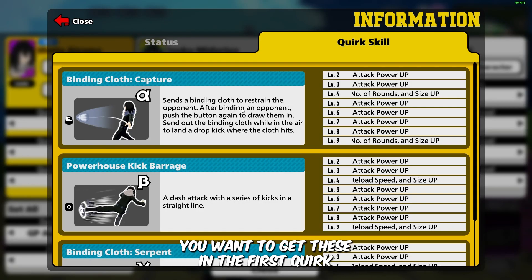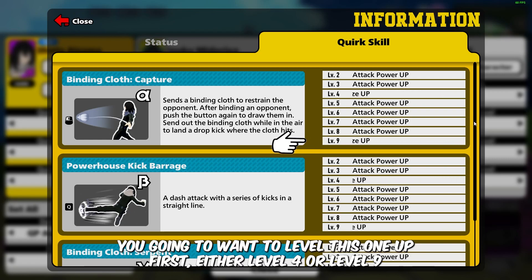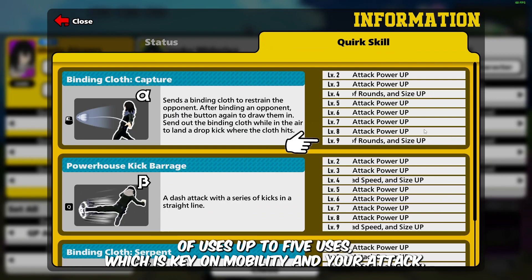In terms of leveling your quirks, the first and most important quirk you want to get is your binding cloth capture. You want to level this one up first, either level four or level nine. I like to get mine up to level nine because that increases my number of uses up to five uses, which is key for mobility and your attack.